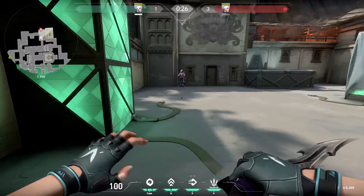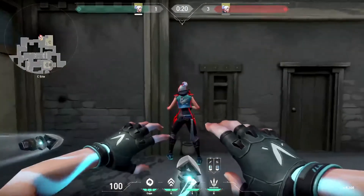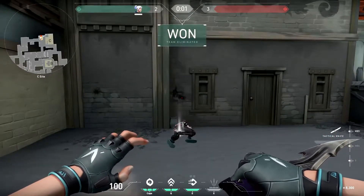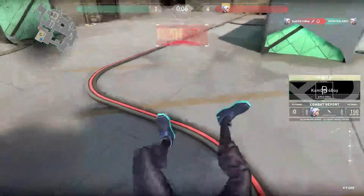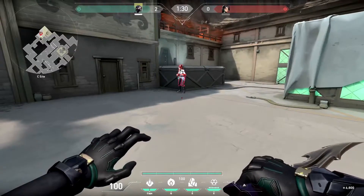Jett's ultimate is Blade Storm — you wield multiple throwing knives that deal moderate damage but kill on headshot. Getting a kill gives you all your throwing knives back. You can choose to throw one at a time for more accuracy or throw all remaining knives at once with less accuracy.